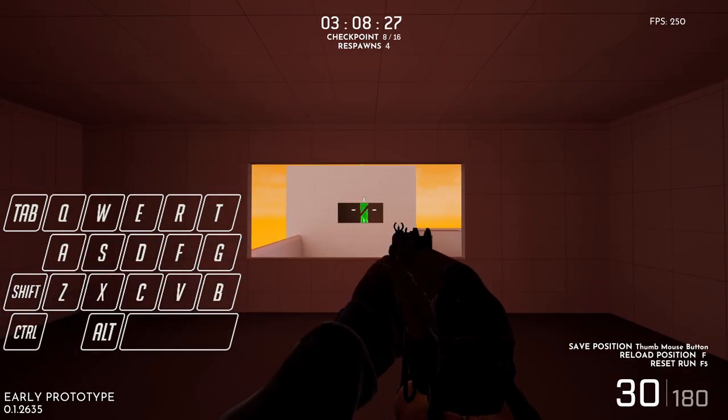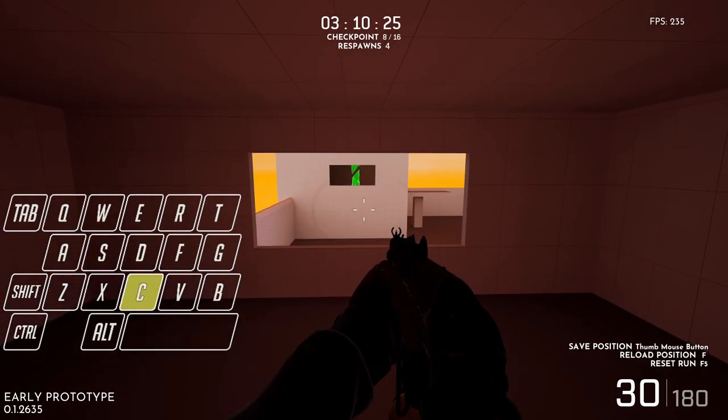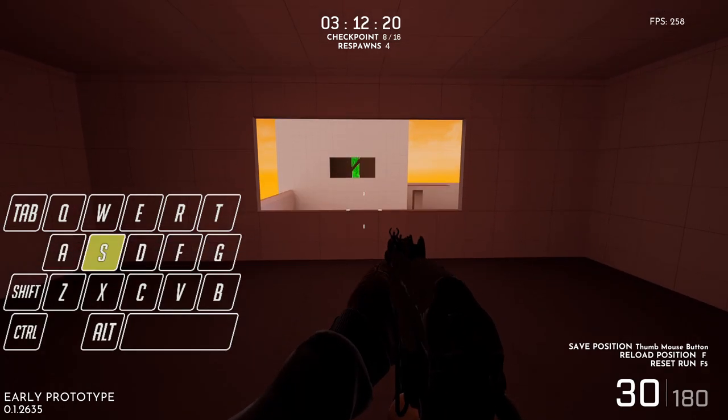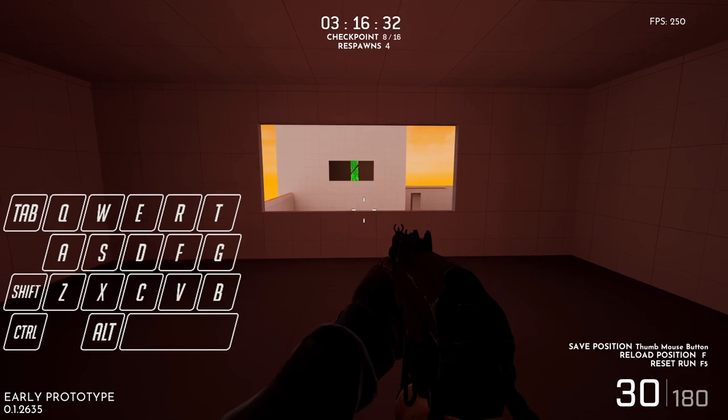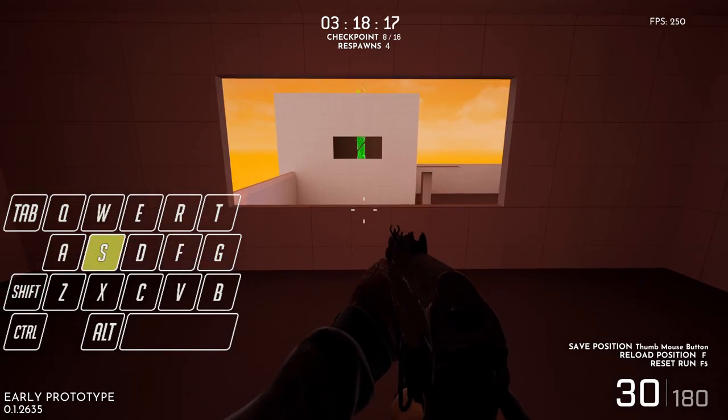What this is going to do is make my player model here sort of hunker down and crouch midair immediately after I've jumped. And that's what's going to allow me to jump through the window without touching the sides.